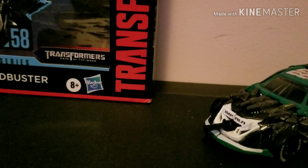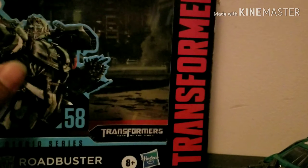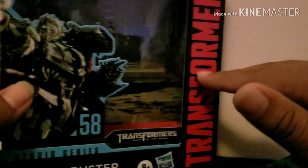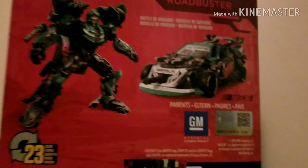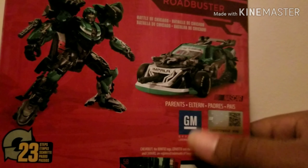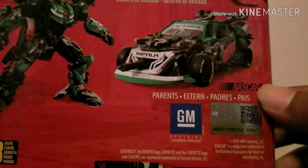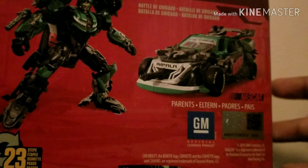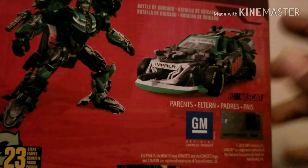Let's look at the packaging. You got '18+' and Hasbro on the figure. This is Transformers Dark of the Moon, he's #58 — Roadbuster with the art from Dark of the Moon. There's different concept art on the bottom. In the bag you got a GM licensed NASCAR logo. I'm not sure what the code is for — I think it might be a NASCAR-related code.